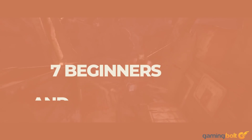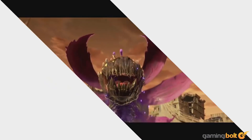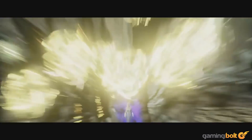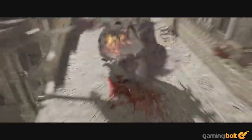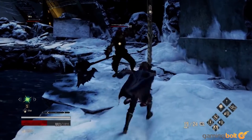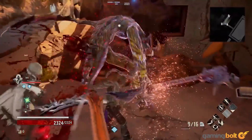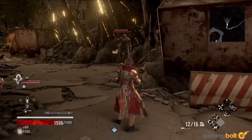The Souls-like genre sees new releases very frequently now, with developers attempting to adapt its core mechanics and put their own unique twists on it. The most recent studio to throw its hat into the Souls-like ring is Bandai Namco, who aim to converge the genre's trappings with an anime aesthetic and some of their own unique ideas and mechanics. We'll be taking a look at some basic tips and tricks you should keep in mind to make life a bit easier for yourself while you're playing Code Vein.